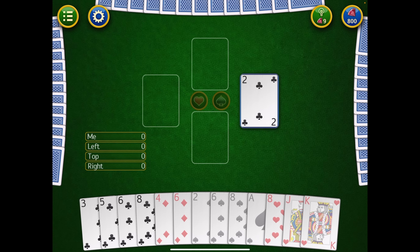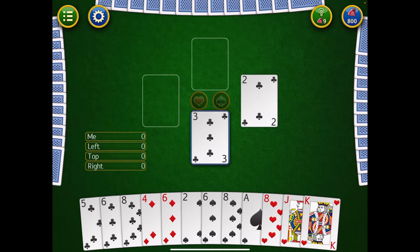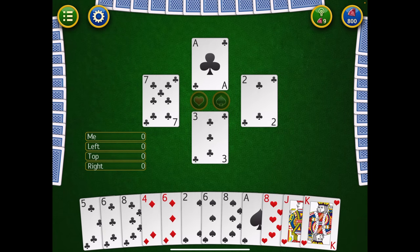Now that they've led, it's my turn. The app shades what I'm not allowed to play. Since they led with a club, I must play a club. Anything that's not a club is shaded out. So I'll just play the three. The highest of the leading suit wins — somebody played the two of clubs, the Ace of Clubs was the highest, therefore the Ace of Clubs person won and took all the cards.